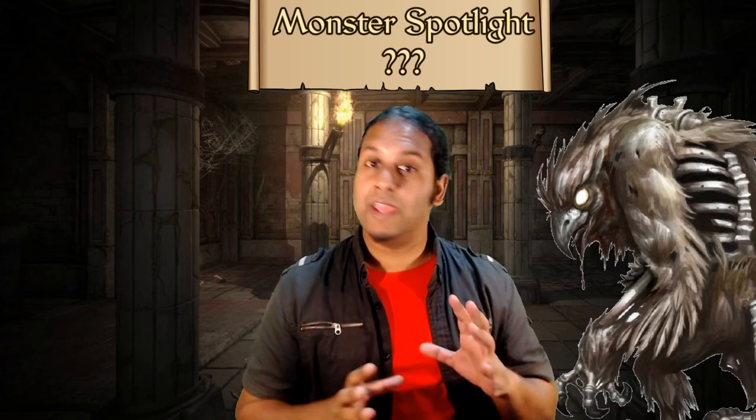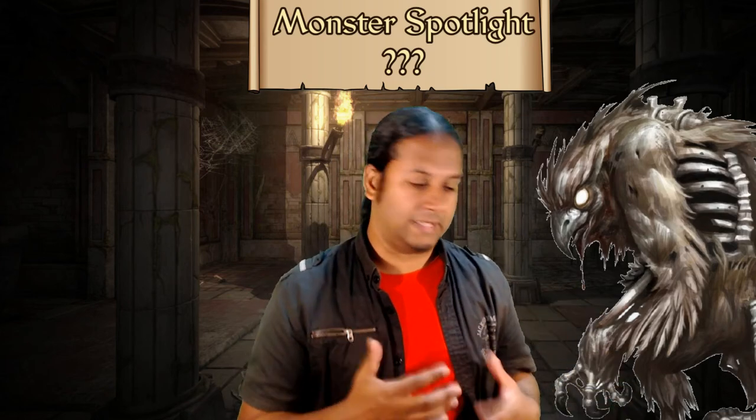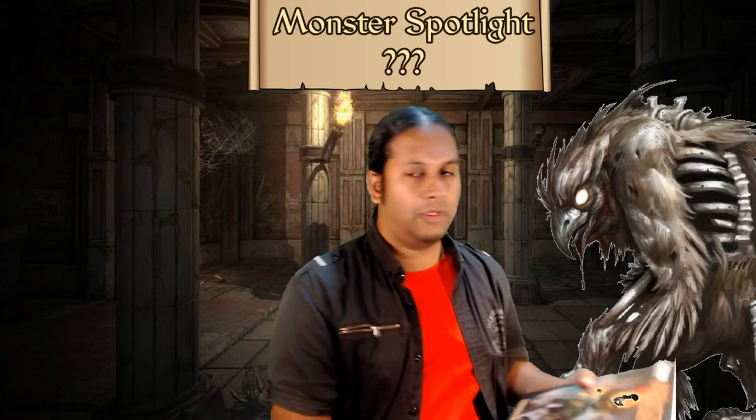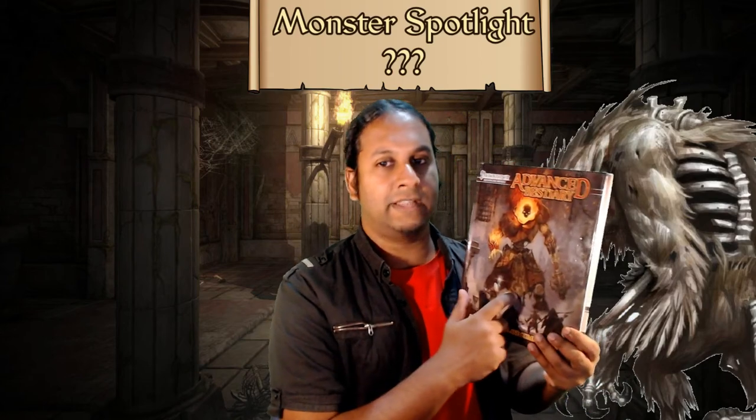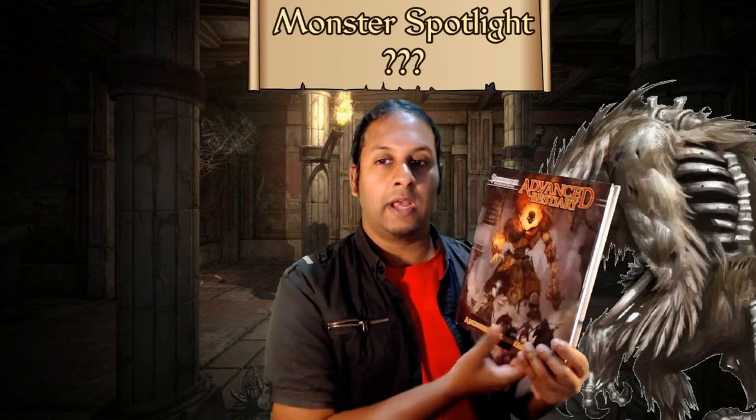Now, I have a golden Bible that I use whenever I apply templates, and that is the Advanced Bestiary by Green Ronin. I stand by this book 100%. It's a Pathfinder third-party book, but the ideas within it can still be applied to any kind of game.